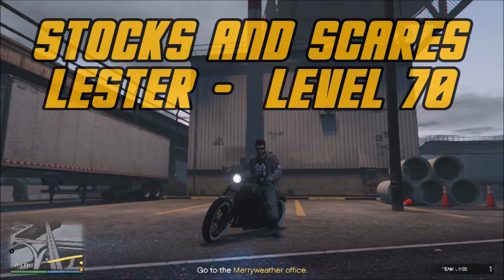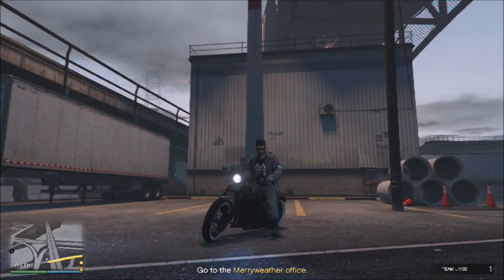Greetings, Greywitch here. Today we're going to do Stalks and Scares. This is a Lester mission level 70. I'm going to show you the absolute best way to do this mission, but the one thing you are going to need is a tank to do this.